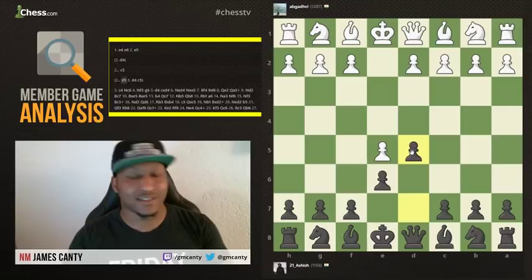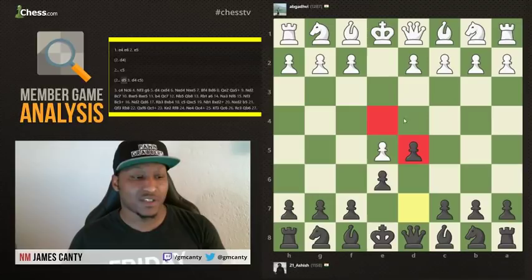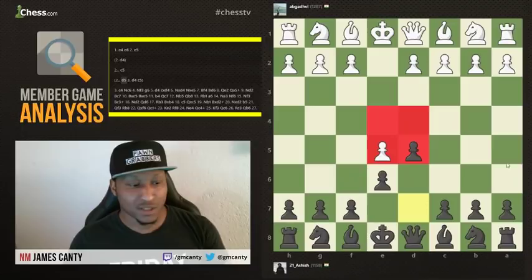D5 is such a good move. Why? Because we immediately place a pawn in the center and claim our stake there. The center is these four squares — the most important squares on the board, especially in the opening. D5 makes more sense than C5. C5 is a good move, but again, when you find a good move, look for a better one.